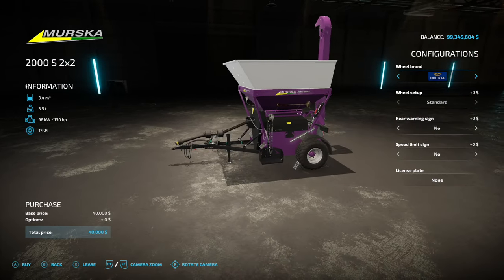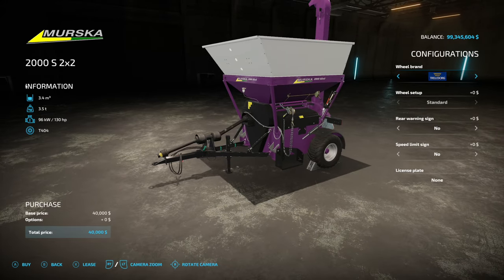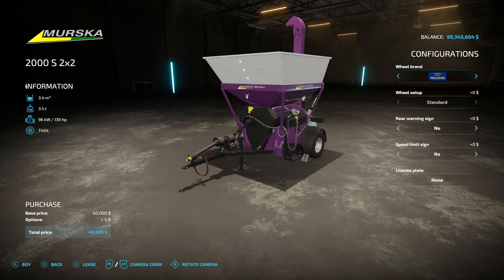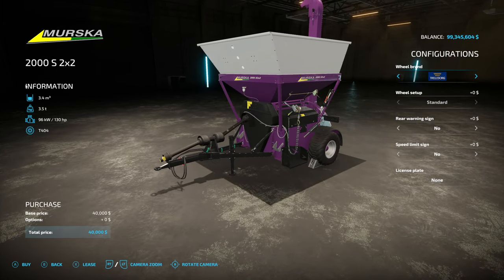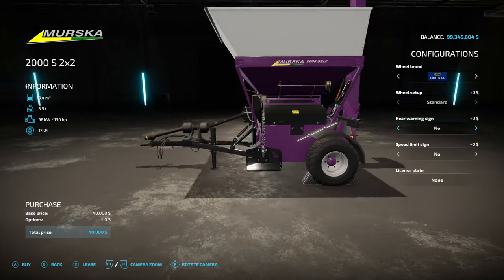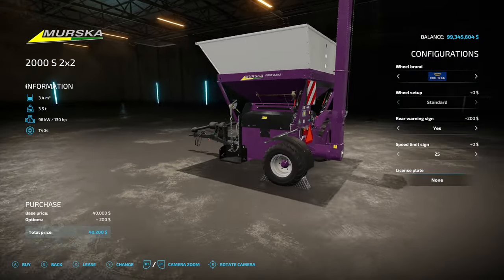Your last mod today is the Marsca 2000S 2-in-2 — two by two. This holds 3,400 liters of grains and corn. Mace Plus is actually a required mod for this, which is a bit disappointing, but it is what it is. Basically this will take corn and turn it into CCM, or take any of your other grain crops and turn it into grist. You don't have to worry about anything extra — one piece of equipment does it all. Wheel brands include Trelleborg and BKT. There are also rear warning signs, speed limit signs in 40 and 25, and a license plate.